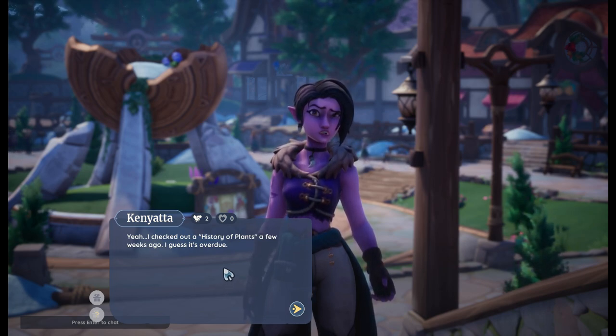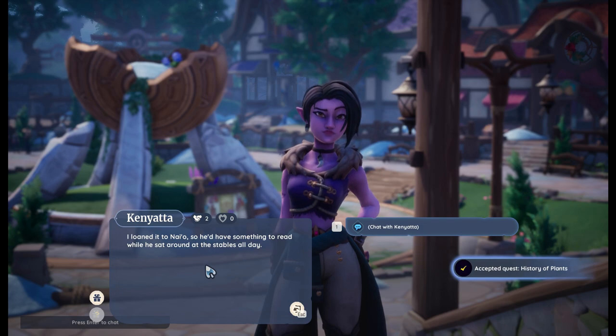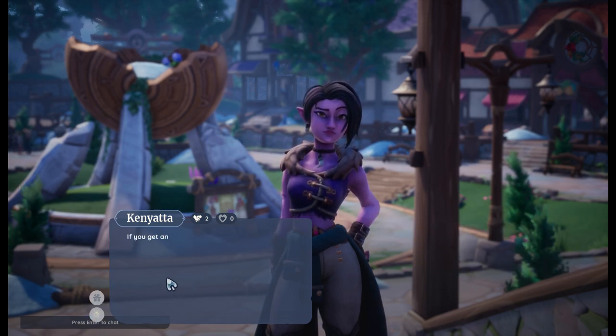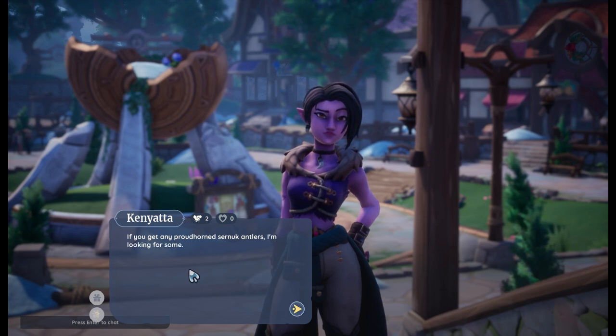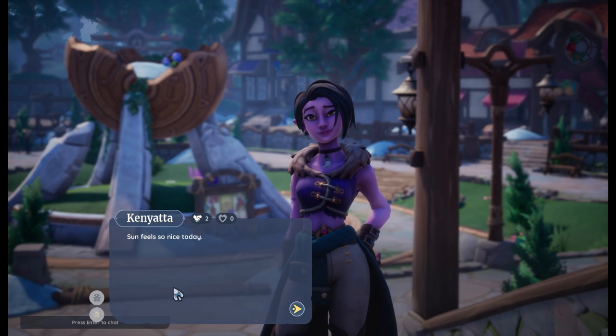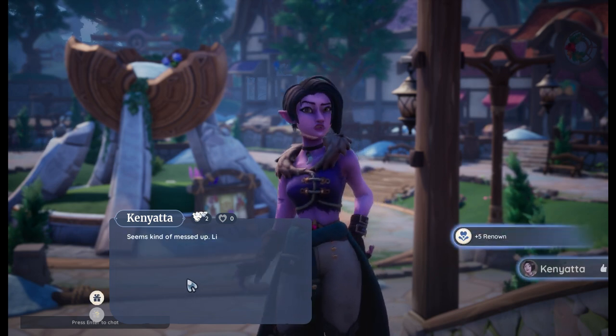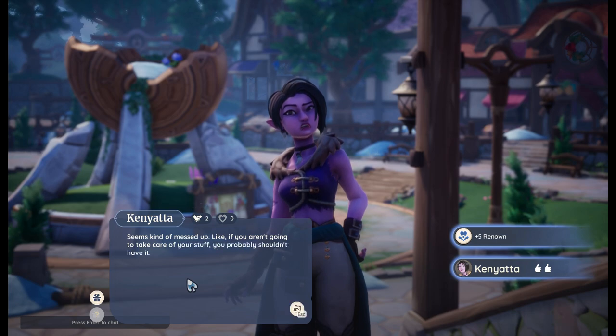So I've come to Kenyatta. I checked out a History of Plants — she says a few weeks ago — and I guess it's overdue. I loaned it to Neo so he'd have something to read while he sat around at the stables all day. I'm also going to check what she wants this week: she wants some antlers because they make great jewelry. I always chat with NPCs to get their levels up, so maybe I can get a Shep someday.